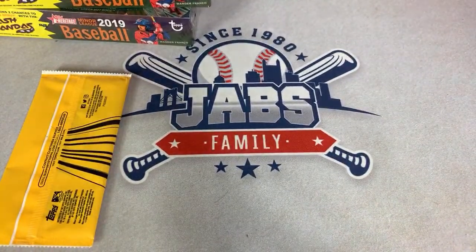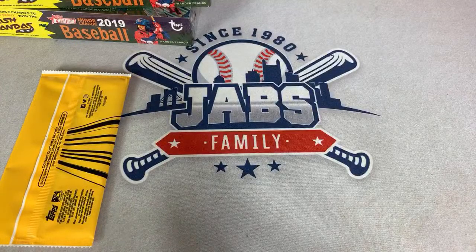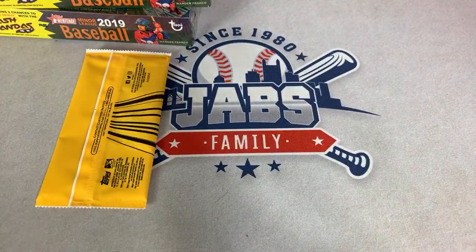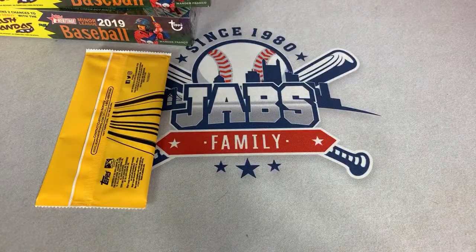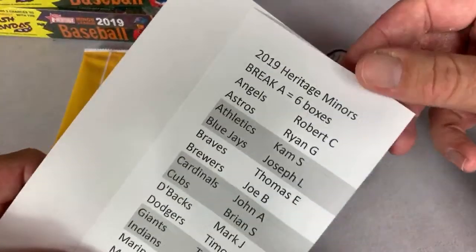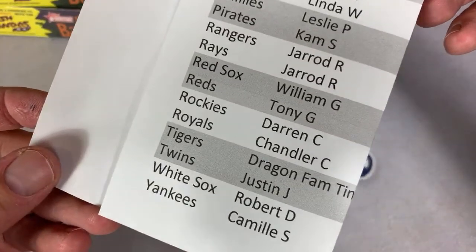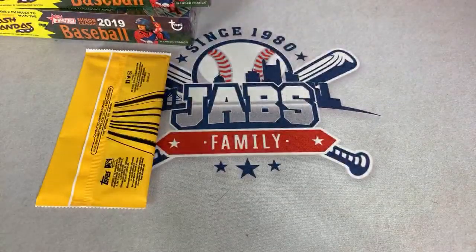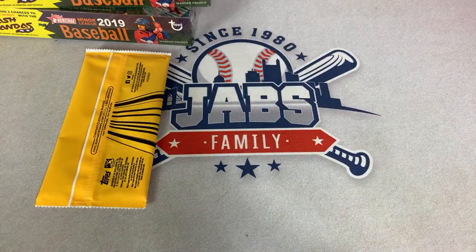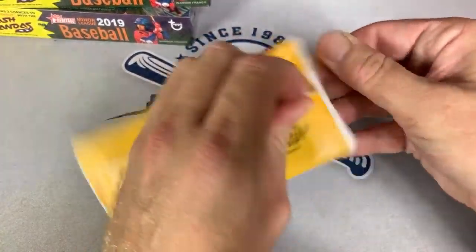Hey everybody, welcome back to another Case Break. Tonight we're breaking 2019 Topps Heritage Minor League Edition. We already did one box in the preview video, and I forgot to open the box topper on that, so we'll start with that one. There are still five more boxes to go in Break A, as there are six boxes per round, and we have a grand total of eight breaks to do tonight. Here are all the folks in Break A again.